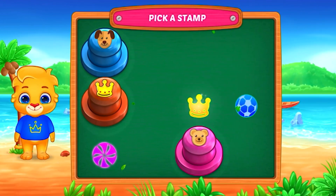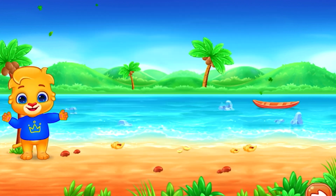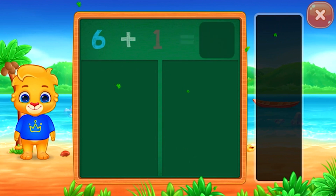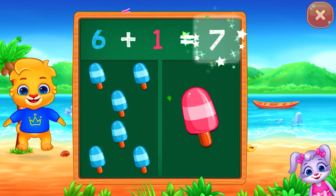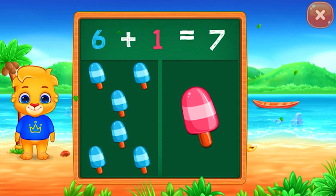Pick a stamp. Ice creams. Seven. Woohoo! Six plus one equals seven.